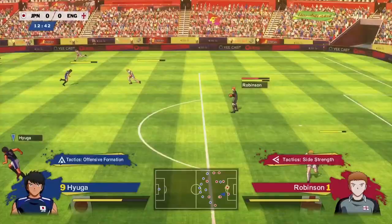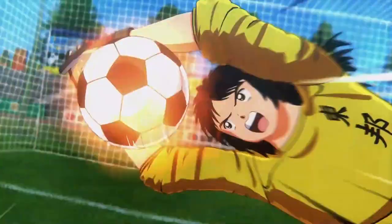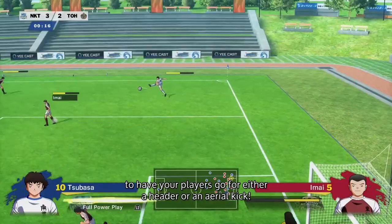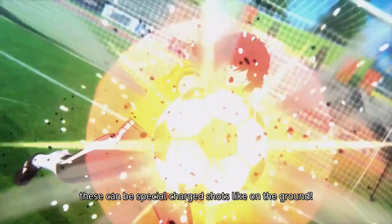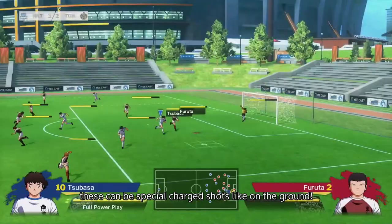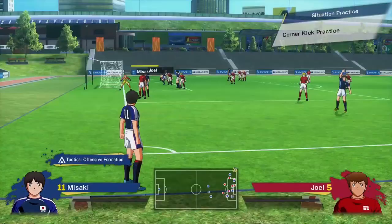As we've seen already, you can hold square to charge up shots, but this also works when the ball is in the air. Cross the ball into the box and hold square to have your players go for either a header or an aerial kick. Depending on the player, these can be special charge shots, just like on the ground. However, if two opposing players go for a mid-air ball at the same time, you get a clash.